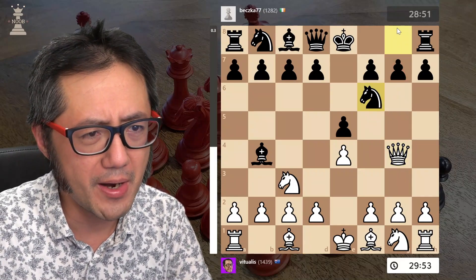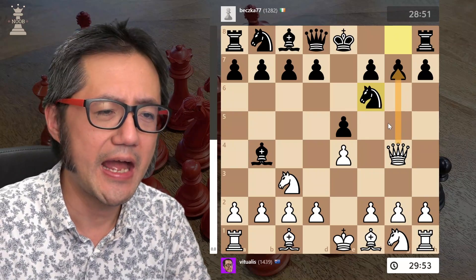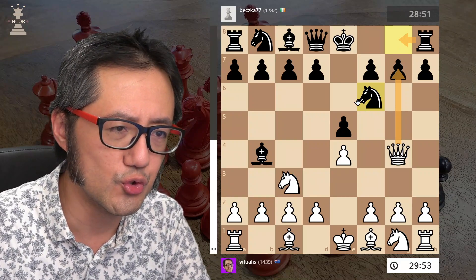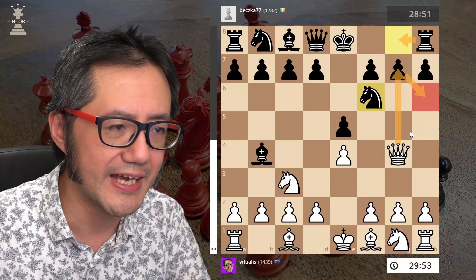This is a real threat. My opponent decided to develop their knight. I should take. However, when you take here, black can move their rook to g8, and the queen is forced to the h6 square.